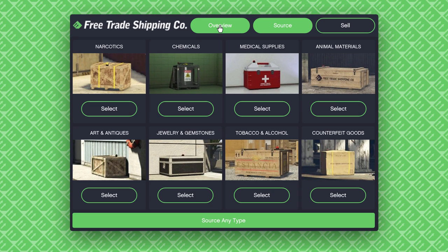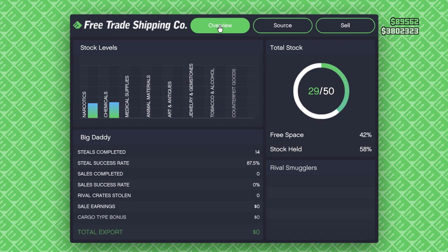Narcotics, chemicals, and medical supplies are tier one — the most profitable things to collect and sell. Animal materials, arts and antiques, and jewelry are tier two — the second most profitable. Tobacco, alcohol, and counterfeit goods are tier three — I'd forget those two altogether. As a solo player, I recommend gathering and selling narcotics, chemicals, and medical supplies.